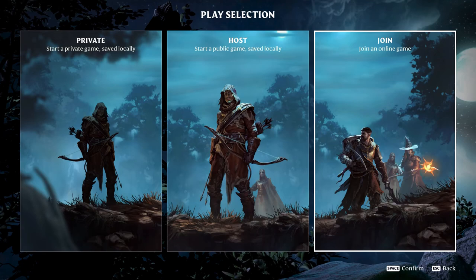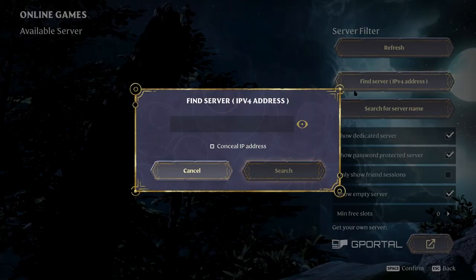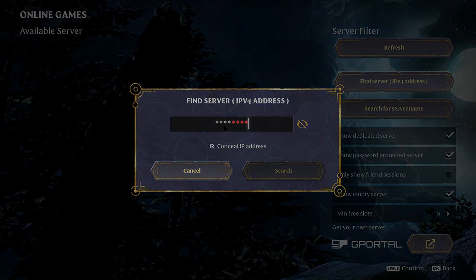And lastly, for those struggling to find friends' servers, worry no more! You can now locate servers via IP address, with an added feature to conceal the address for those of you that stream, so that Dark Sasuke will not raid your base while you are out on an adventure.